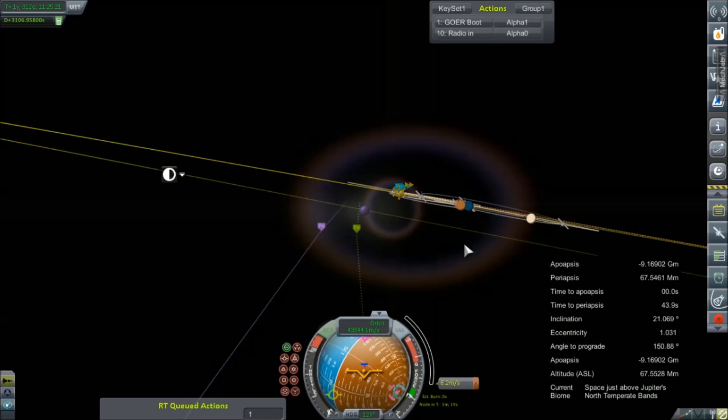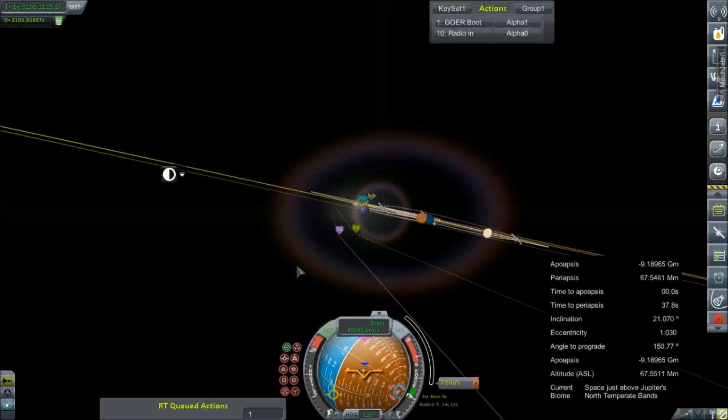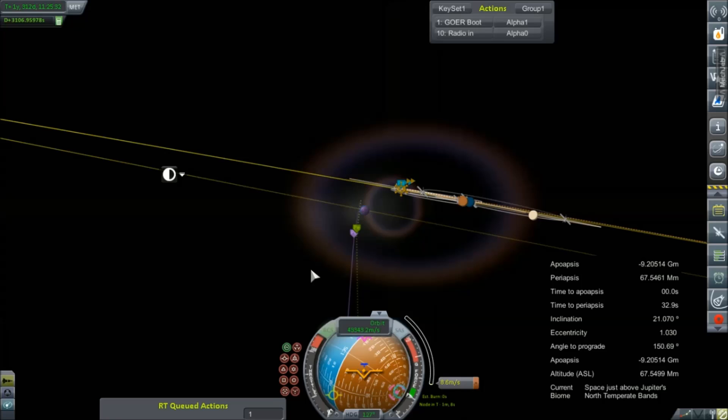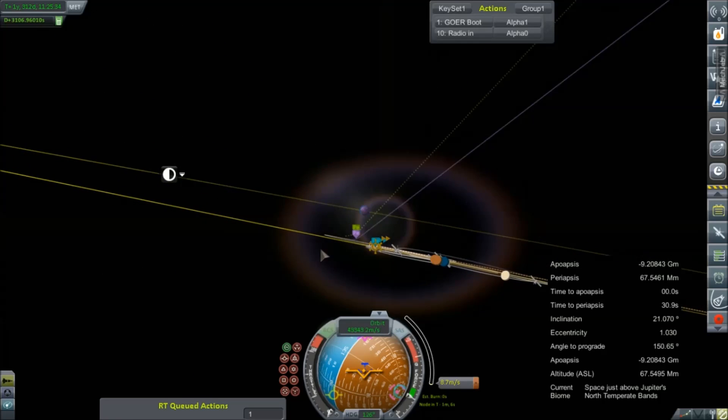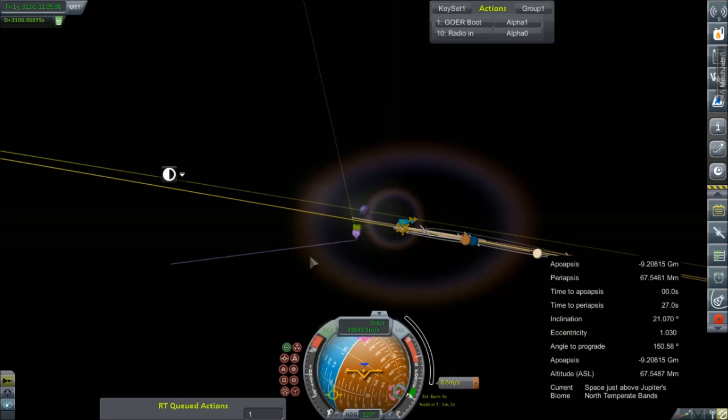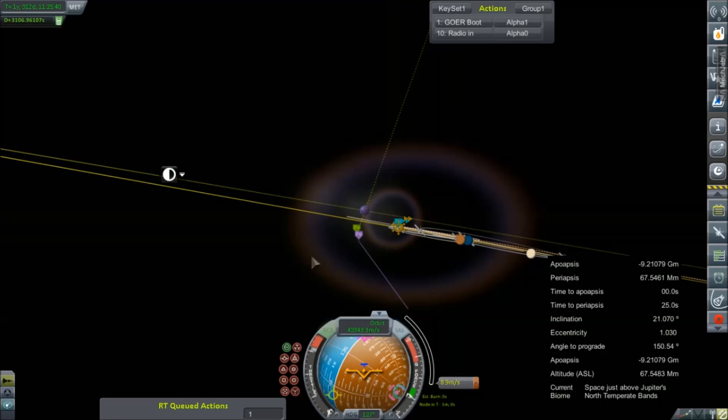Just use the H and N keys to fire our thrusters to try to bring this back in a little bit. Yeah, not too bad. I guess the closer we can get to that, the better. I think that is about the best we're going to be able to do for right now. Good enough.